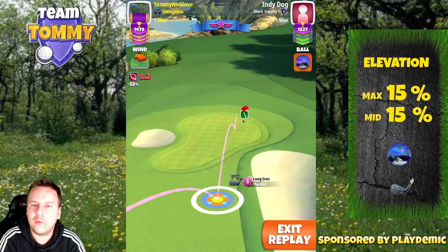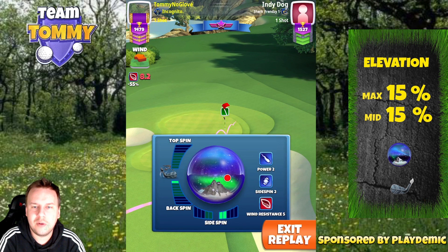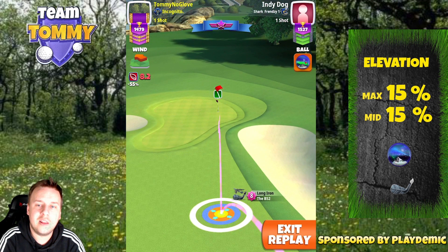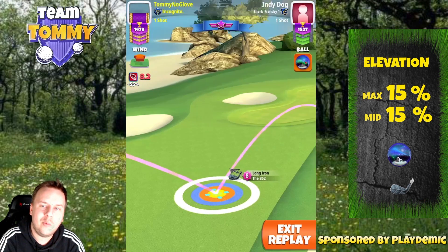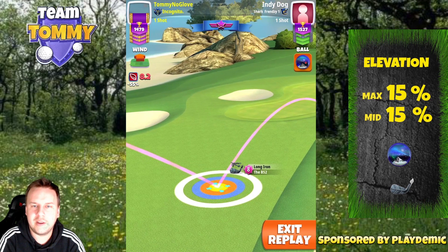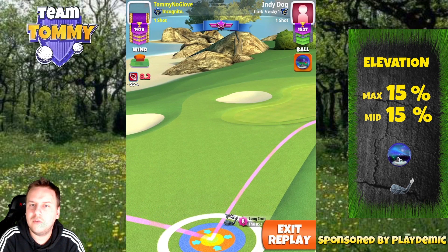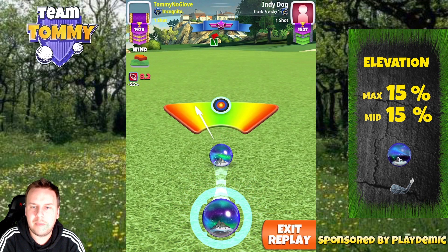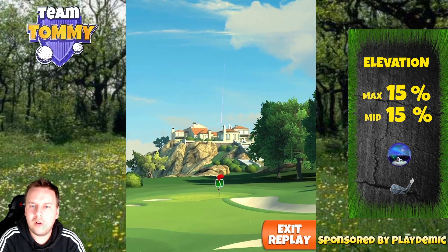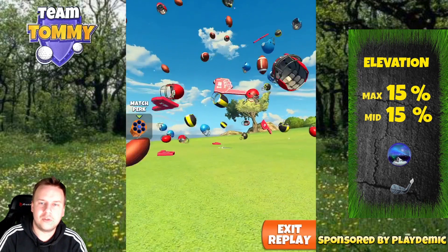I go two bars of sidespin to the right and one bar of backspin. I look for the tip of the ball guideline pointing to the pin but one green square short, because we have a tailwind and will come in too hot otherwise. 8.2 miles per hour — we play 44% slider from 455 yards with 15 elevation needed for the slight downhill approach. Now it's all about hitting perfect. A perfect ball bounces nicely on the fairway, the camera turns around, and we hit the pin for a lovely albatross.